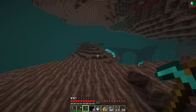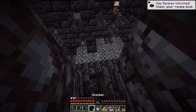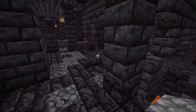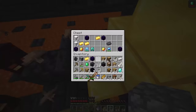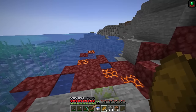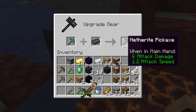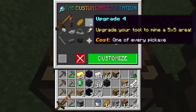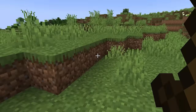Now for the hard one — netherite. We need to find a portal, place the obsidian, line it up and in we go. Our goal is a bastion. There's about a 42% chance of getting one here. The piglins are getting mad, but we found the chest. We grab the diamond leggings and head back. We make a smithing table and finally get the netherite pickaxe.